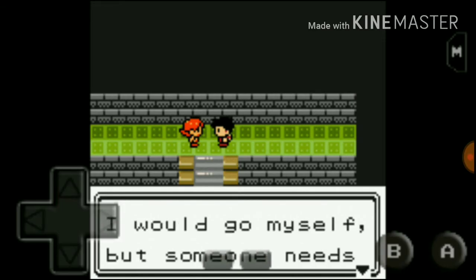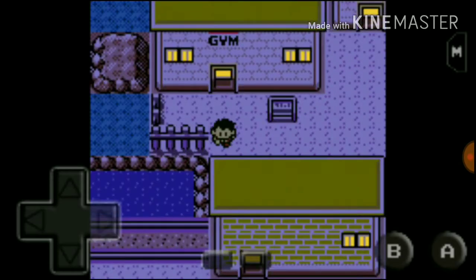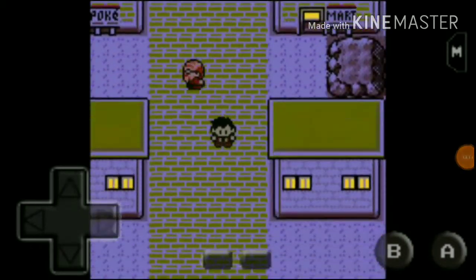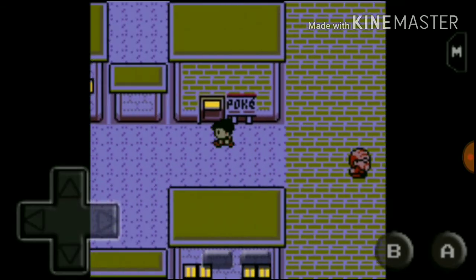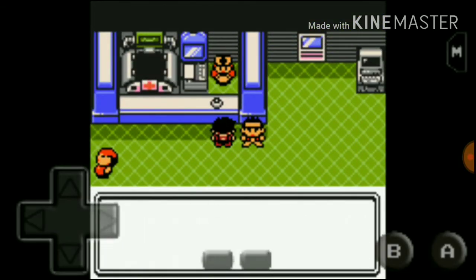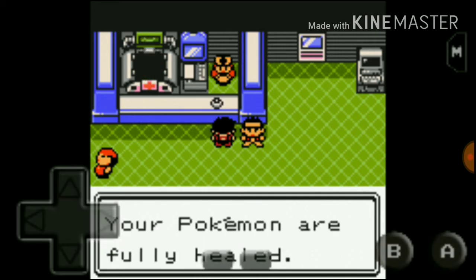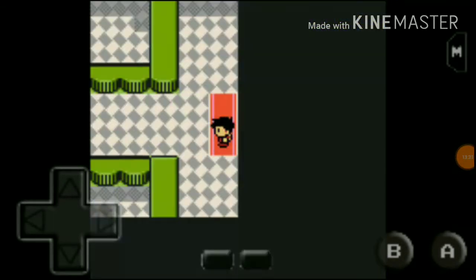We got the Magnet Pass and we can now travel from Johto to Kanto as many times as we want. I would go myself but someone needs to run the gym. That was really, really good. With that being done, I think we should not end this episode so quickly. We'll first heal up. Should I go to the underground? Yeah, I should probably go to the underground city.